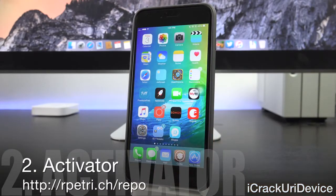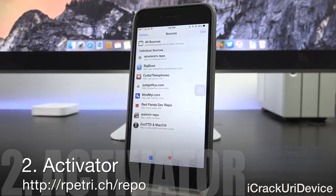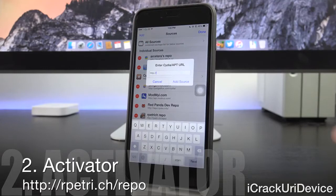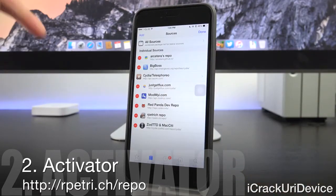Next we have Activator, which is a great tweak on its own, but it's also required by some tweaks later in this video. Currently, the latest version of Activator on the public repository is not compatible with iOS 8.3 or 8.4, so you need to add the custom beta repo: rpetri.ch/repo. You can add it by going inside Sources, tapping Edit, followed by Add. The source will also be listed down below in the more info post and on screen.